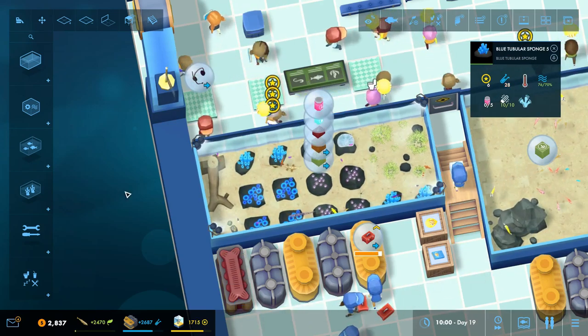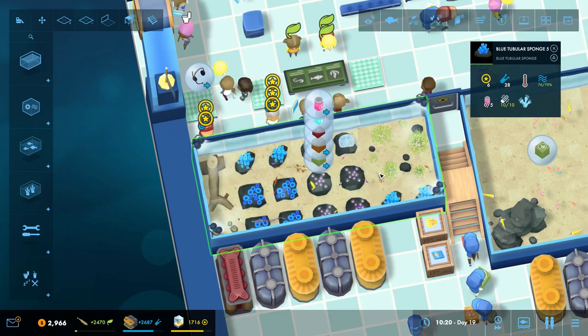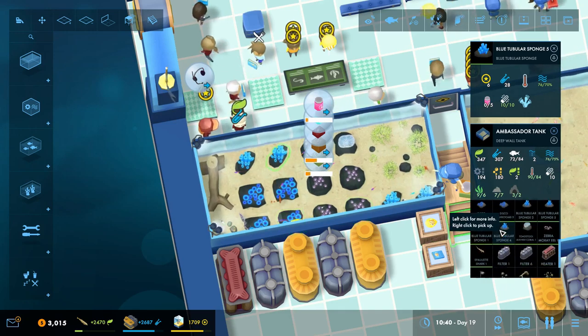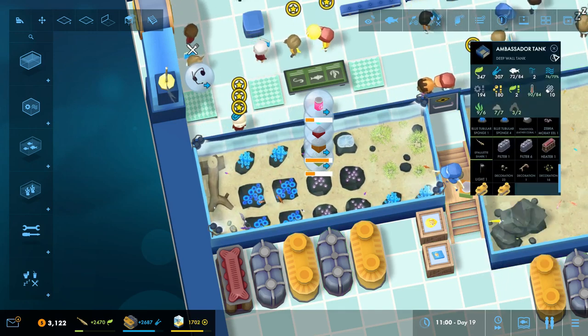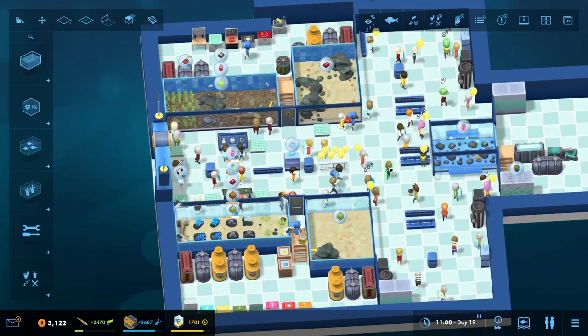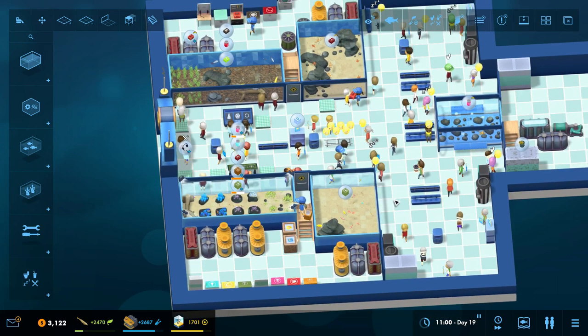I just wanted to make sure nobody missed any feedings, but I think everyone's back up to full health now. We didn't have any missed feedings. Once you start seeing missed feedings, you know you need to up your feeding capacity as far as your staff go — and that's a tricky thing because it kind of sneaks up on you. Adding that starfish isn't going to add any more work to our feeders because they're a scavenger. They eat whenever anybody else in the tank eats, so nobody has to go out of their way to feed them.